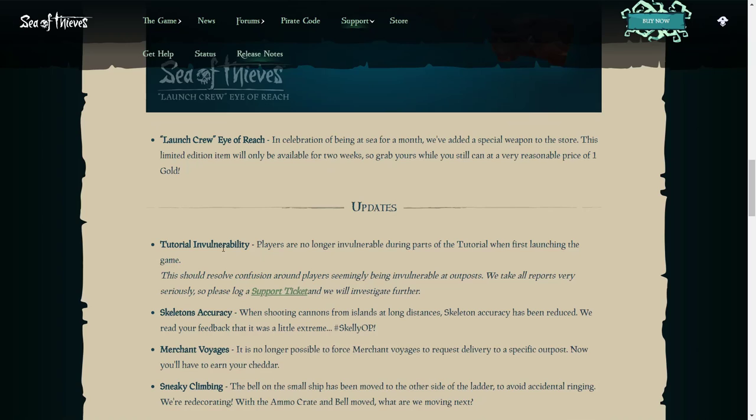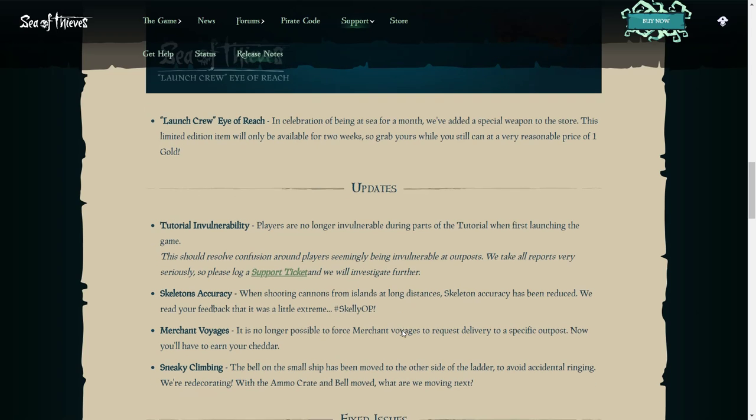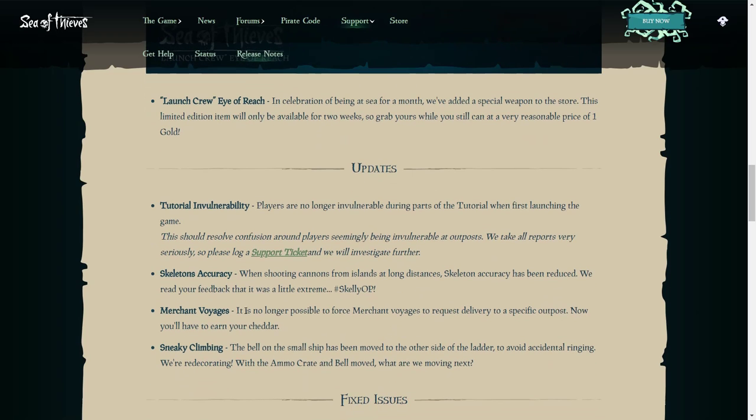Moving on to fixes in version 1.0.6: players are no longer invulnerable during parts of the tutorial when first launching the game. Skeleton accuracy when shooting cannons from the island at long distances has been reduced — they read feedback that it was a little extreme. I agree, skeletons on Sea of Thieves are way too overpowered — they can shoot and hit you from miles away, not just with cannons but their guns as well.